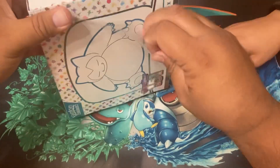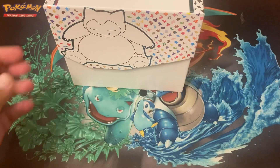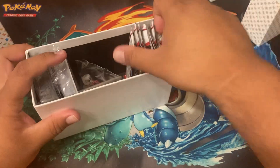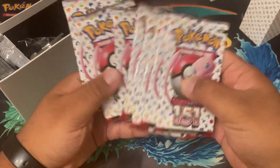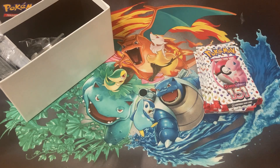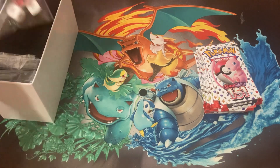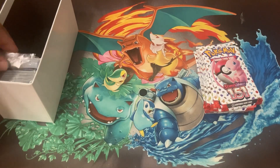This is a set I've heard is really popular, and I showed you before the Caterpie illustration rare — it's pretty sick where they're munching on leaves. And look at the dice and coins that come with the ETB.